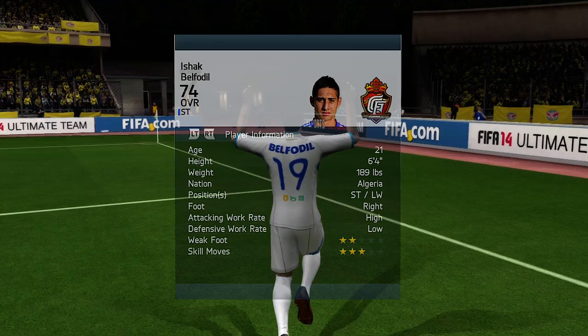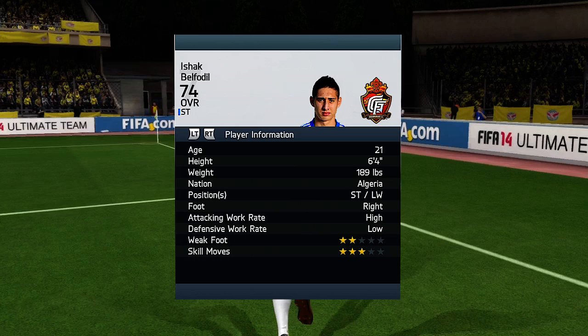Hey assistant coach, how are you doing? It is me Gianni Sports and today we are reviewing Ishak Belfodil, 21 years old, 6 foot 4 tall, Nigerian striker.